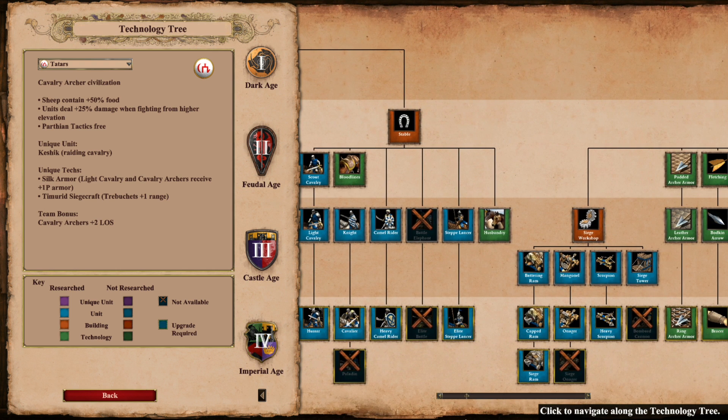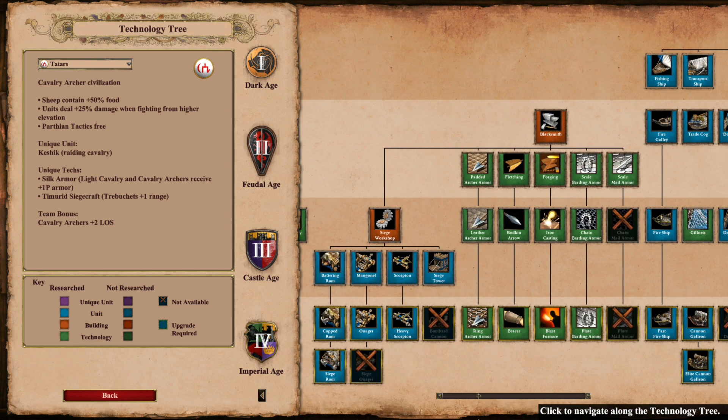Moving on to the Siege and also the Blacksmith, since we pretty much already touched on the Blacksmith points. The Tatars get access to Siege Ram, Onager, and Heavy Scorpion. They do NOT get Siege Onager and Bombard Cannon, which is good because I don't feel it would really fit the identity of the Civ. Every single Blacksmith upgrade is available to the Tatar except for the final two infantry upgrades. But remember, there should be no real reason to make infantry with this Civ due to the options in the Stable and Archery range.